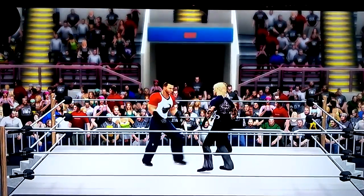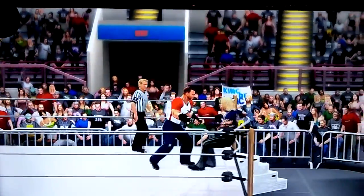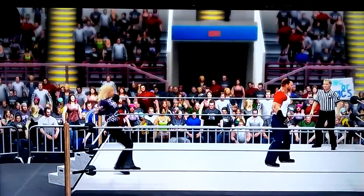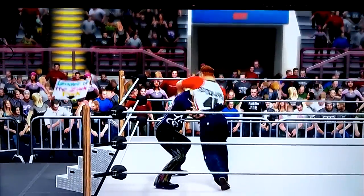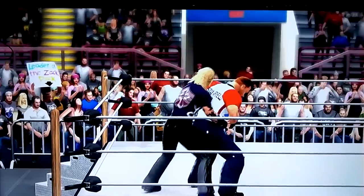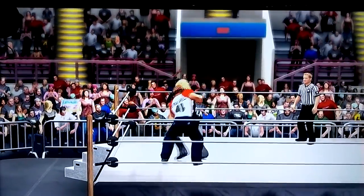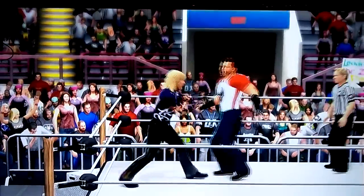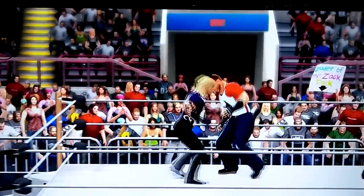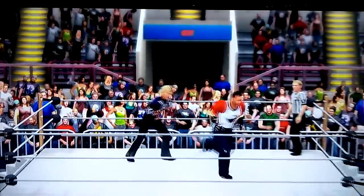Here we go. Locked up. Jesse opens up with a right hand to the face. Throws Marcus into the ropes. Marcus runs through him. Jesse kicks the midsection, goes to the headlock. Marcus counters, goes behind — standing switch. There's a pullback hip toss. Picks up Jesse, right hand, a couple of nice little combinations there. Picks and goes right back to Jesse's head.